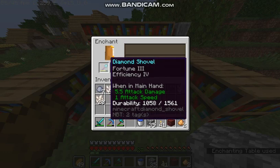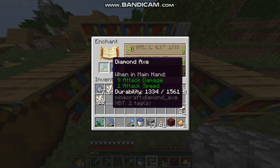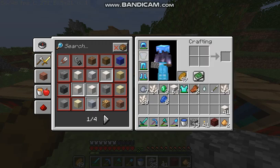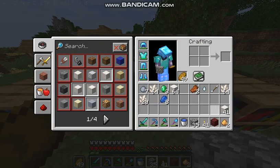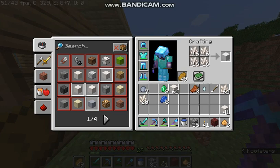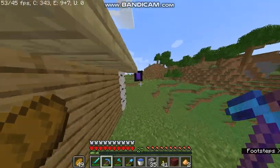I'll take that — that's good. Let's see what this is. Unbreaking — oh no, don't get the Unbreaking glitch. Unbreaking — no! Okay, I'm gonna do the chest plate instead.